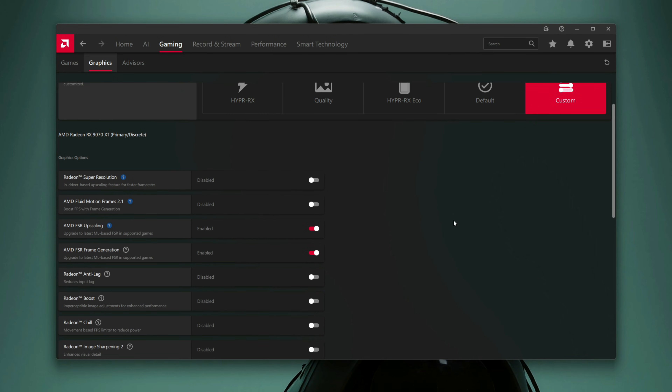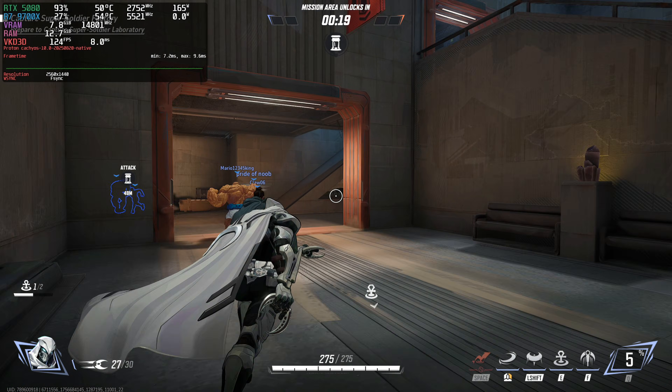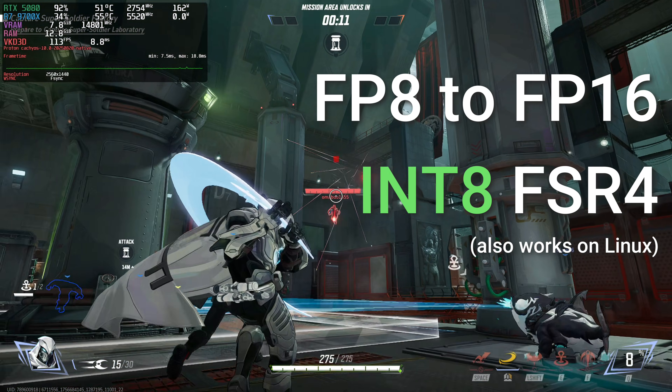The drivers I'm reviewing in this video, the 25.12.1, are the ones that bring FSR Redstone Machine Learning and the new version of FSR Upscaling to the Adrenaline software. And again, we have no support for older generation cards with absolutely no words from AMD — zero. While we know that FSR 4 works via FP16 emulation on Linux or with a leaked Int8 FSR 4 version, AMD refuses to make it work officially on older cards.